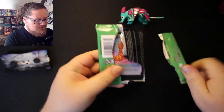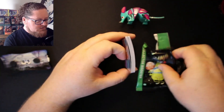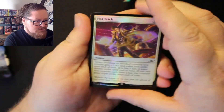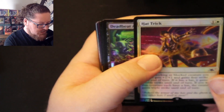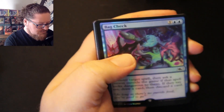Boy, that took a lot to open, and it's really pringling. I can feel the bow in it. Look at that — so bent already. These have been sitting on a shelf for months since it came out, because this is one of those specialty sets. But let's see here. We got Hat Trick, a Deadbeat Attendant, Bag Check.